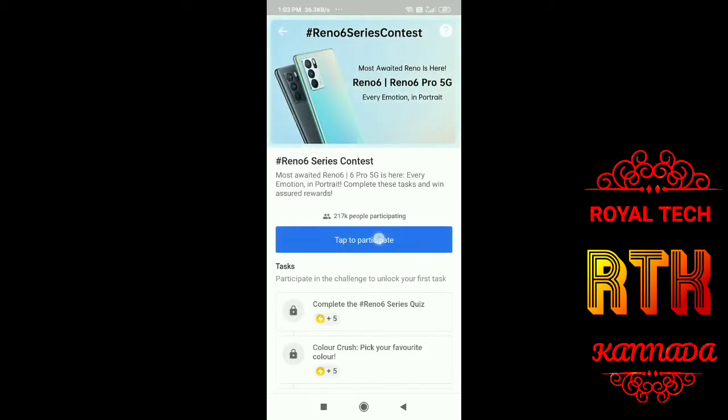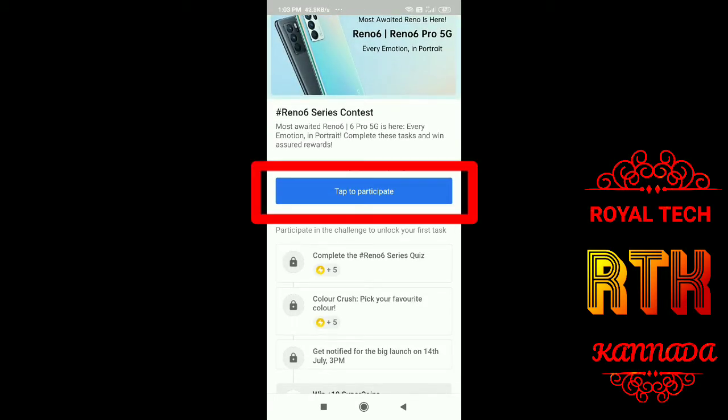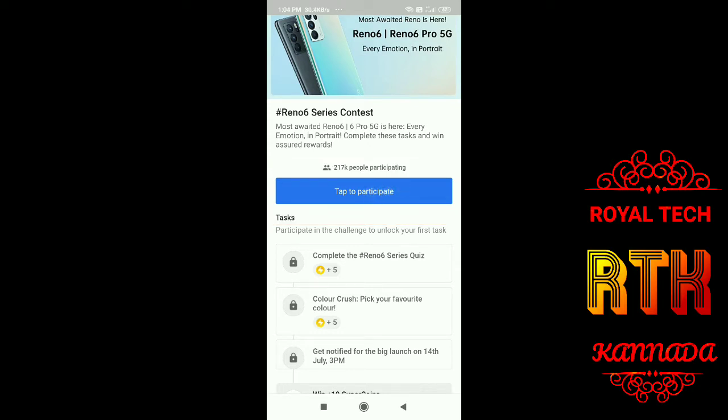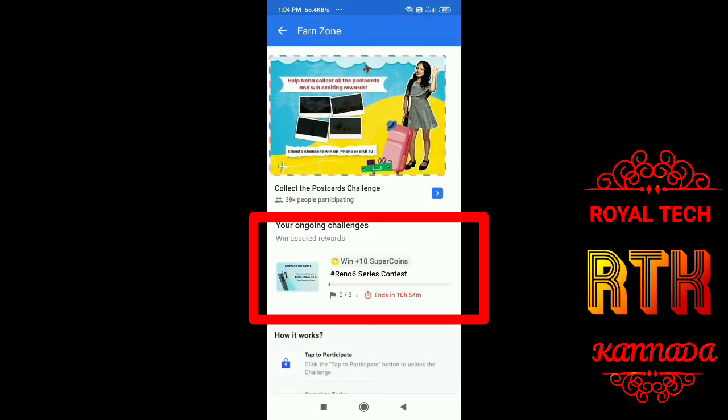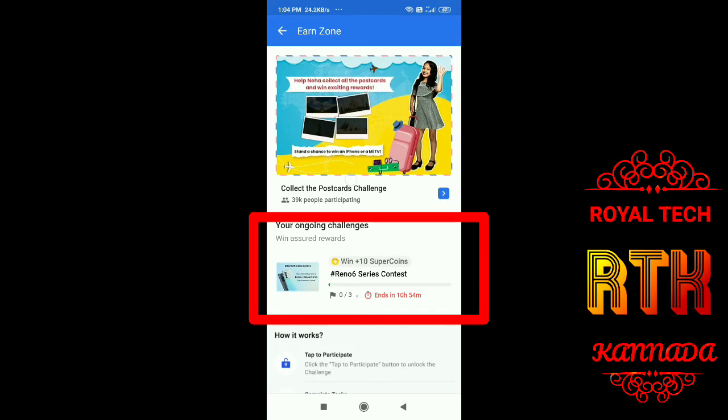Tap to participate and click the button. I suggest you close and open the flip card app, then click on start. You will complete the 3 tasks.